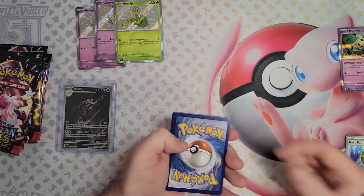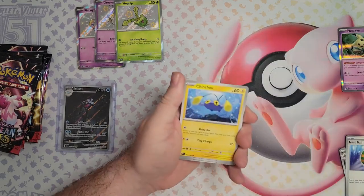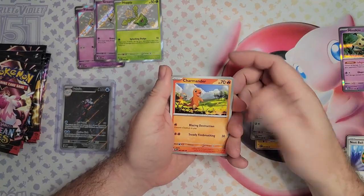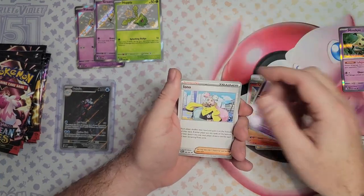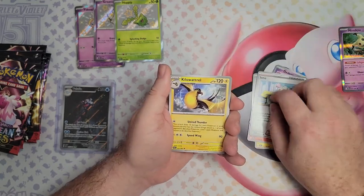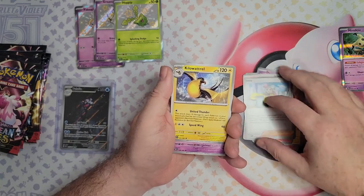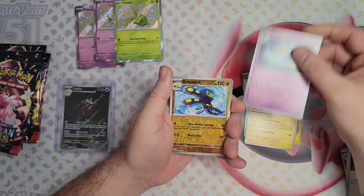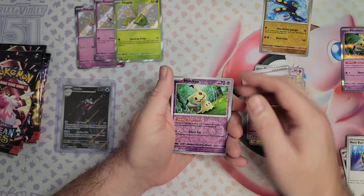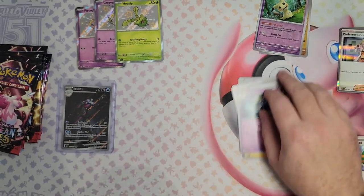I'm going to have a massive pile of trash on the floor for sure. Chinchou, Charmander — always good to see those original 150 ones floating around. Iono — if we can get the full art of her, that would be pretty cool. A Mimikyu Reverse and a Professor's Research.